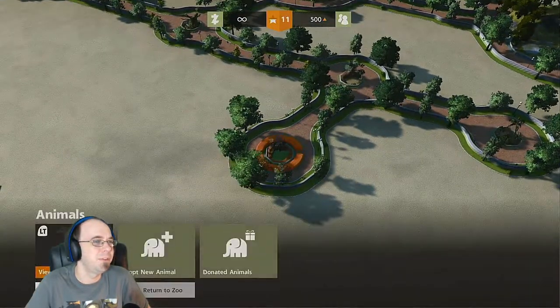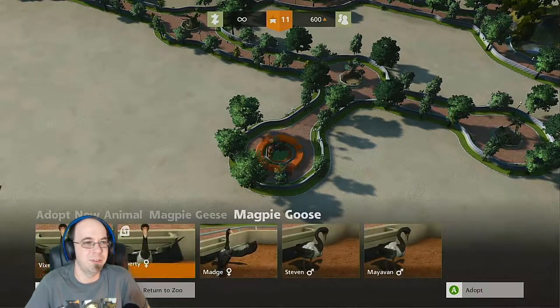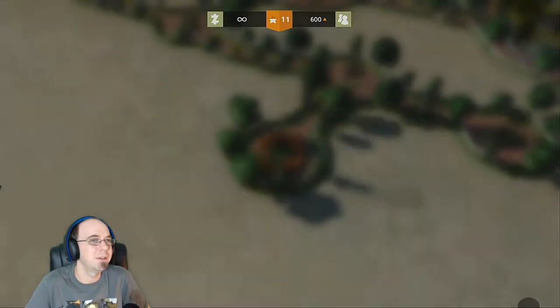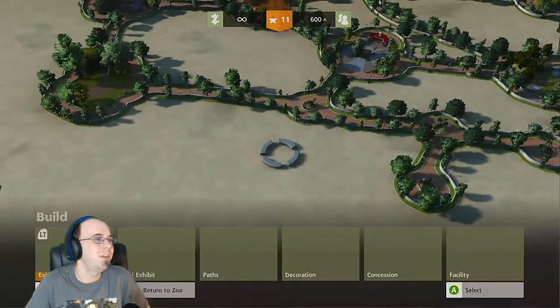Don't let me build a zoo in real life. Snakes? No way. Geese are terrible too — a goose named Steven? Liberty? I don't know. Running out of ideas here.